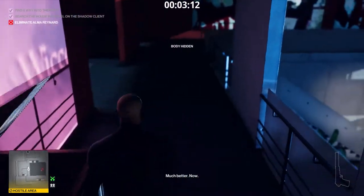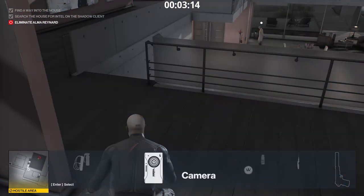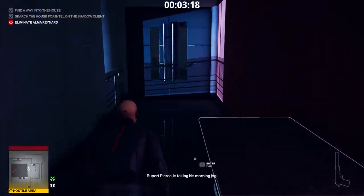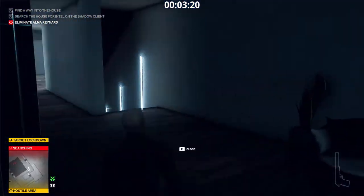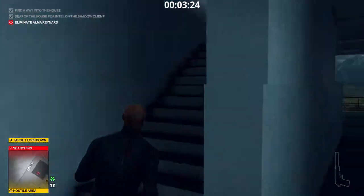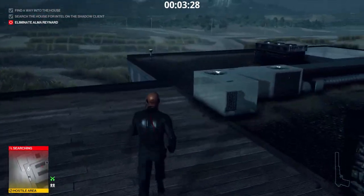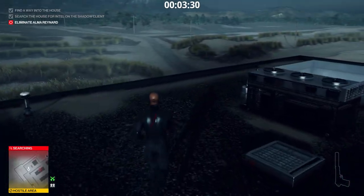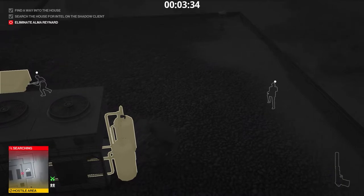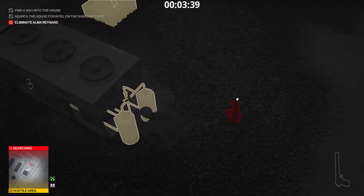The second guard is hidden. Let's proceed with the plan. Throw the grenade down the stairs, now run to the roof. The explosion caused the target lockdown. Alma will run to the panic room. Position yourself here near the ventilation system. Orson is running towards a patch of grass. Alma is running up the stairs from the garage to the panic room.